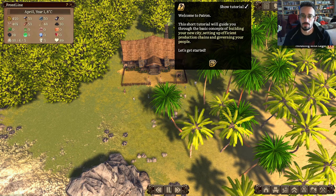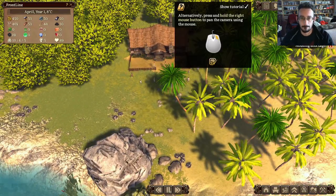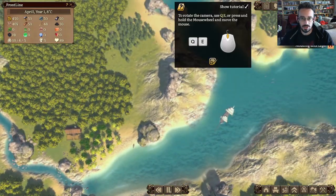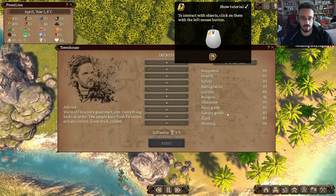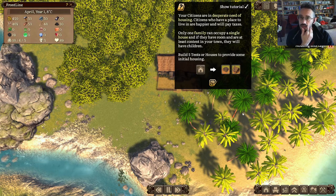Governing your people — okay. W, A, S, D to move the camera, and you can hold right-click as well. Figured out zoom too. Is that a ship? Okay, rotate the camera. Interact with objects by clicking on them. Can I click on citizens? Your citizens are in need of housing. Citizens have to have a place to live to be happier and will pay taxes. Okay, so there's more of an economy in this one. Only one family can occupy a single house; if they have room and are at least content with your town, they will have children — that's similar to Banished.